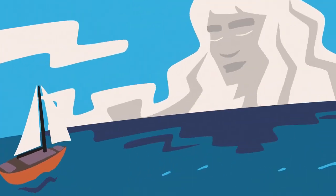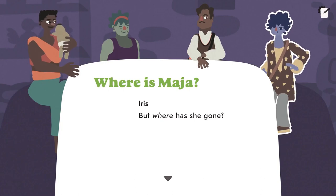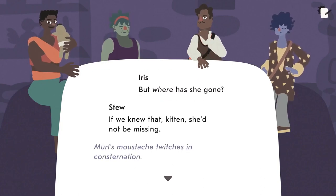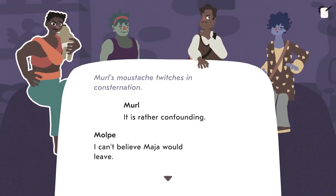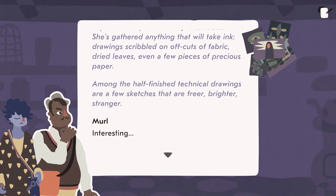Salt Sea Chronicles is a flooded world, story-driven adventure game where you play as a ship's whole crew. At the beginning of the game you'll discover that Maia, your captain, has gone missing, and together your ragtag crew must heist a ship and explore the islands of the archipelago in search of clues.